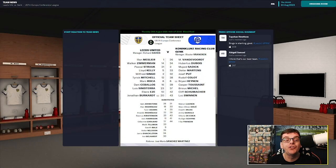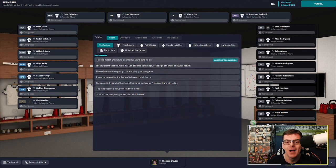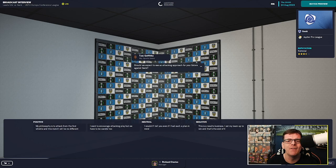Here are the two starting lineups. We start with Melia in goal; Zimmerman, Struke, Kelly, Singo, Mitchell, Rocker, Sabayos, Sinistera, Eze, with Jonathan Bacart leading the line. Genk start with Van der Voort in goal; Debus, Sadik, Martins, Pout, Collotte, Henen, Trossard, Michel, Schumacher, with Swinnen leading the line. Cliff Schumacher — what a name. Hopefully he's not like the Formula One equivalent!